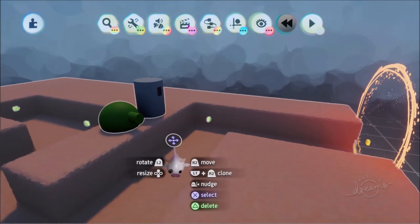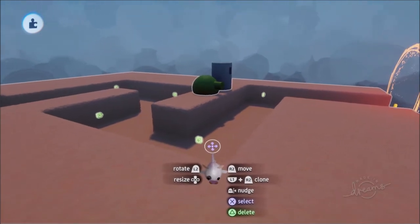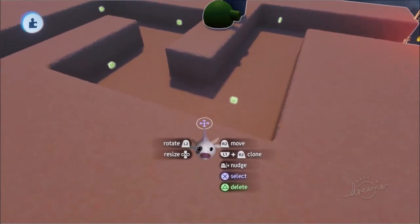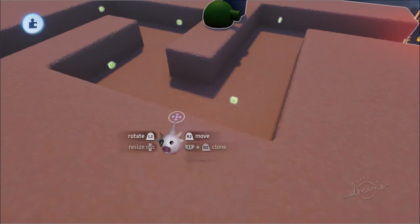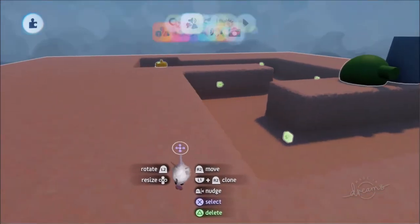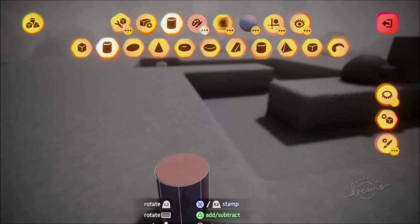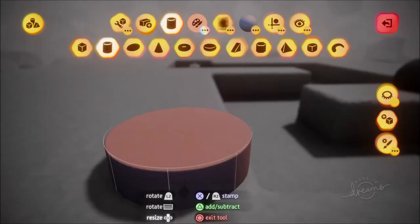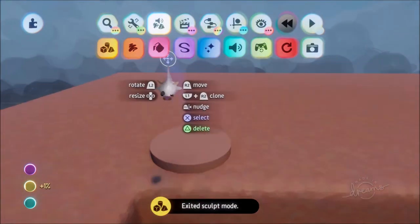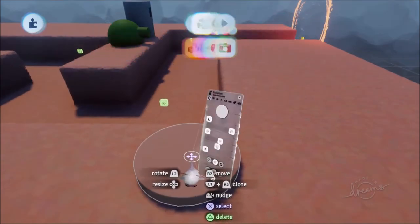The first thing we're going to do is actually build our tower node and make a physical sculpture for it. You don't actually have to have a physical representation - you can just have it as a trigger zone that when they walk into it, it'll give them the options to build. For now we're actually going to give ourselves a physical sculpture so that our little builder can be walking on it. You can make it disappear when a tower is built, or make it stay behind so it's kind of like a tower base.